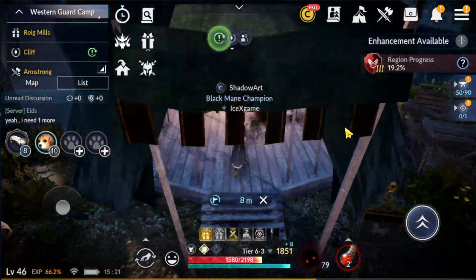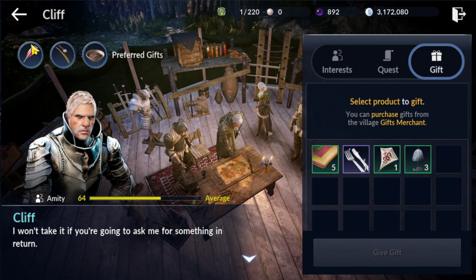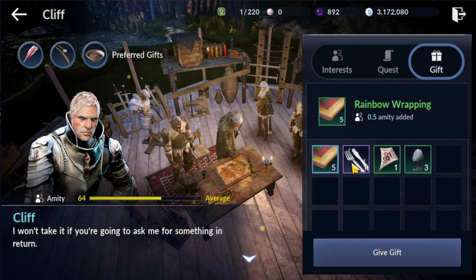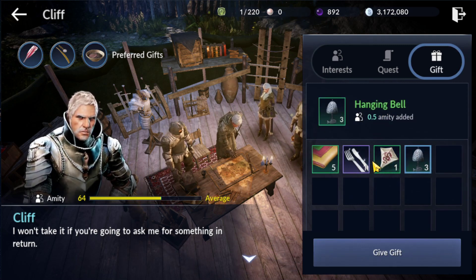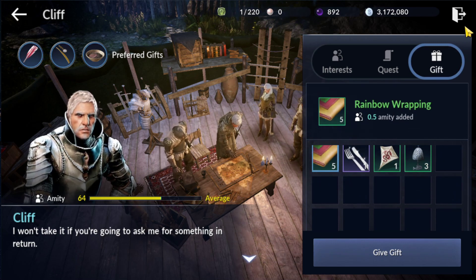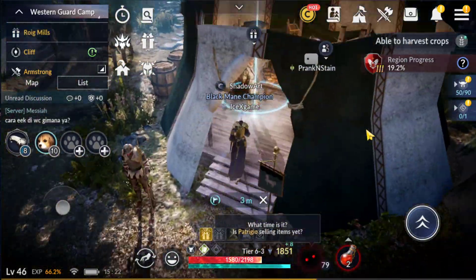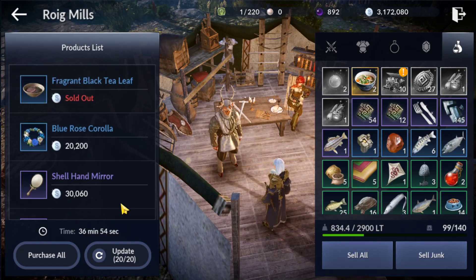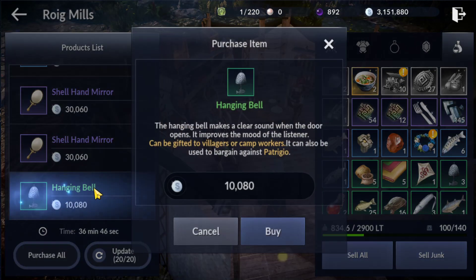Let's go back to this NPC, tab here, tab here, tab here — give items. Here is what item I'll give that the NPC can receive. These three times look like we don't have the preferred item, but we can still give other items — they increase very low, only 0.5 for this one. I suggest to give green items because they give the same amount. Just give green items in case you don't have silver or a special gift to give this NPC.